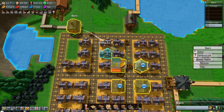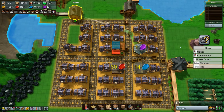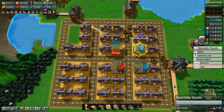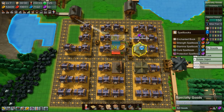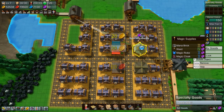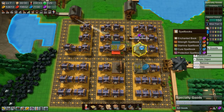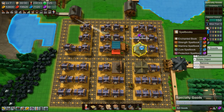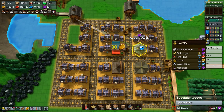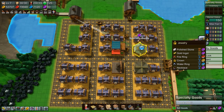This thing is selling like one at a time and they go for one purple coin. Let's see — there's the mana brick and magic supplies: magic robe, magic cloak, magic conveyor belts, protection spellbook — that could be pretty good. Jewelry: polished stone is one, gold ingots is four. Gold ingots give us four!